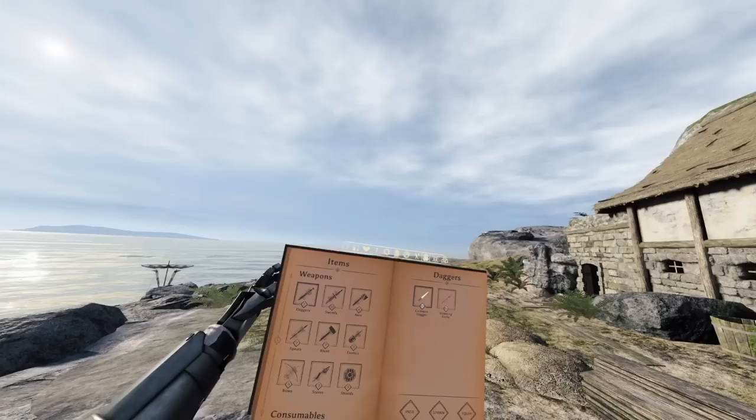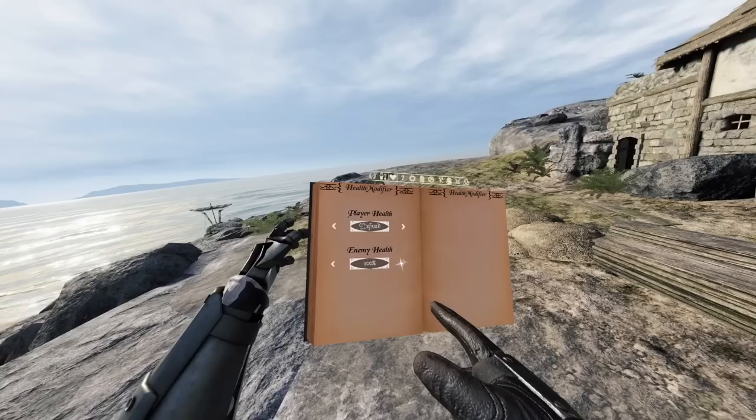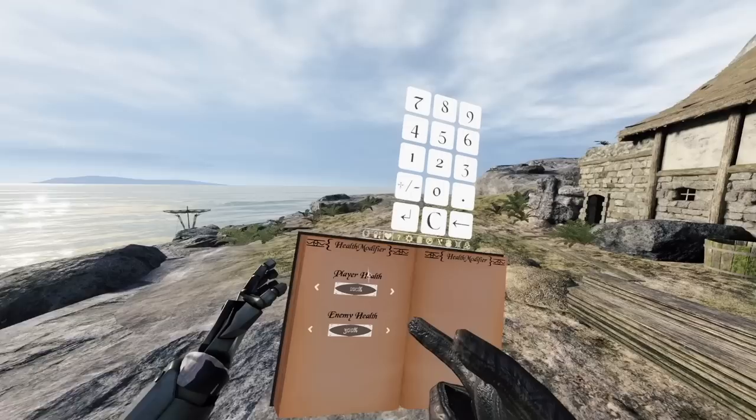Up next is Health Modifier by Nishka. Select the little heart, and you have access to player's health and enemy's health. Select the arrow and you can choose the percentage. I really like putting the enemies at about 300, maybe 350% — that's a pretty good feel. You can leave yourself on default, or increase your value to 300 to match them. I feel like this is a really good spot for combat — when I'm in the dungeon, you can stab and slice them a couple times and they're still good to go.